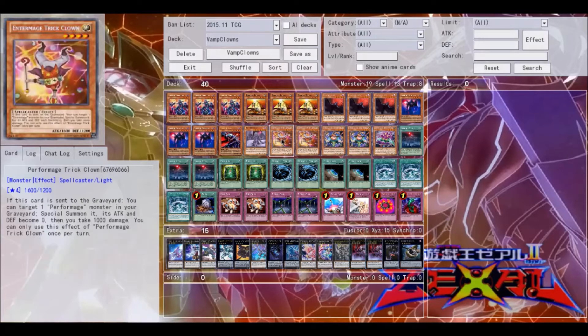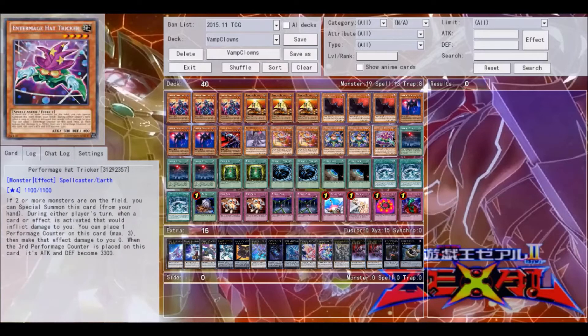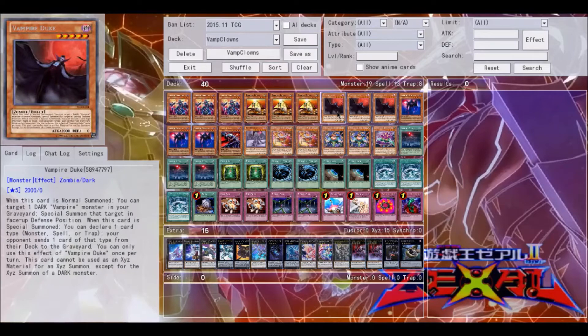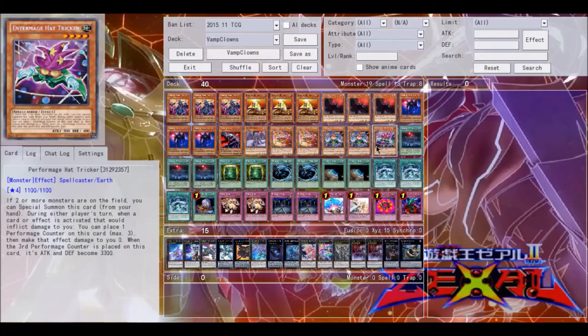For the clown engine, we're playing three Trick Clown — actually two Trick Clown — two Damage Juggler, and one Hat Tricker. Hat Tricker is pretty useful because you can just special summon him, but I prefer Trick Clown because he's recurring, and you have a good amount of monsters. You need to tribute summon at seven, I believe, so Trick Clown is a little bit more useful than Hat Tricker most of the time.